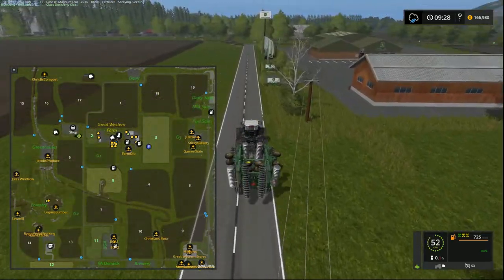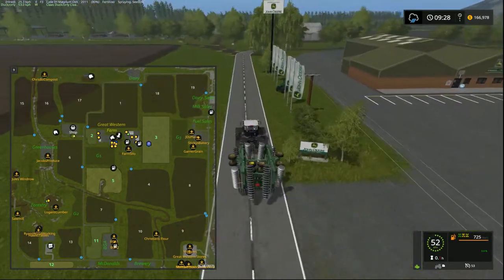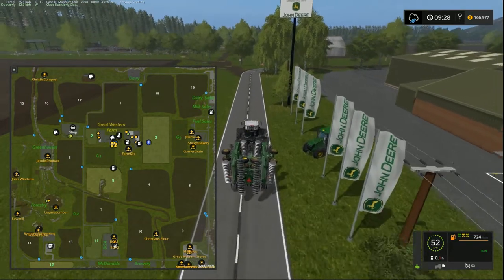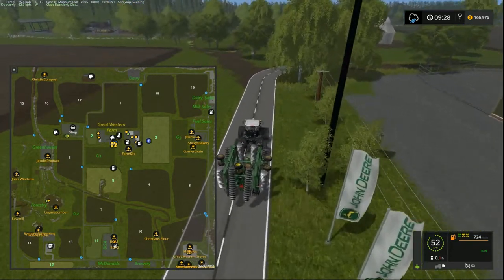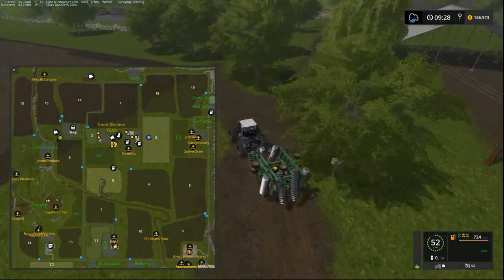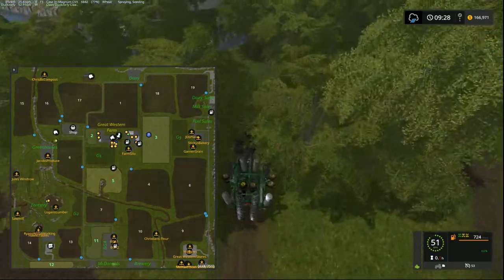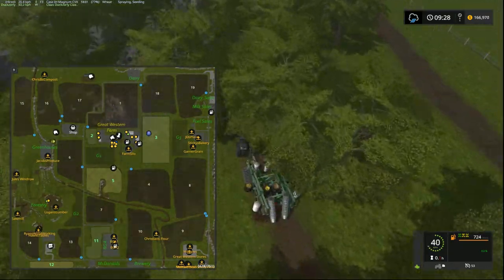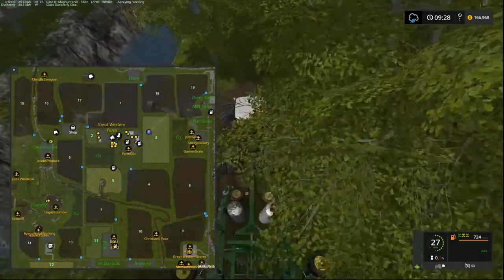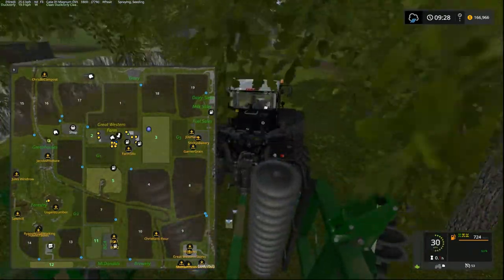I don't think there's any traffic on this map. Farmer Klein will probably chime in and let me know if I'm incorrect, but I'm pretty sure he did say there was no traffic. Going over here you'll get a bit of a tour - we've got the sheep over there to our right.